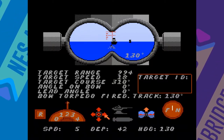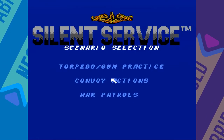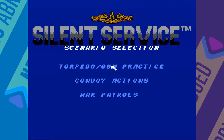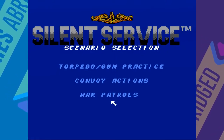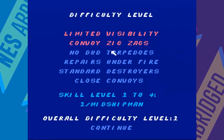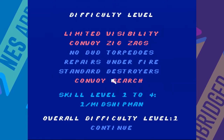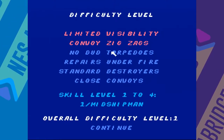Such is your life as a commander in Silent Service. The submarine simulation Silent Service offers three game modes: torpedo and gun practice, convoy actions, and war patrols. Each of these offers a variety of options to customize your experience, such as allowing dud torpedoes, only allowing repairs when in port, and adjusting the overall difficulty level.